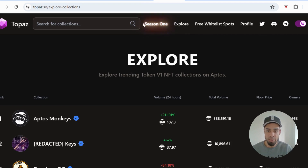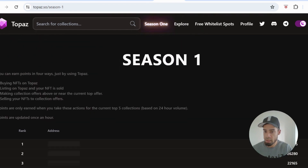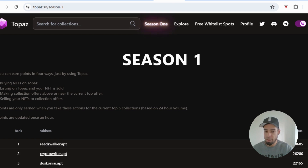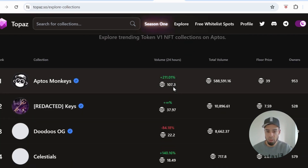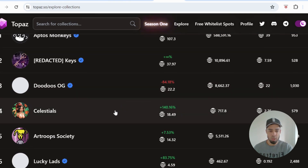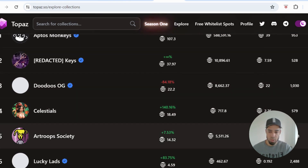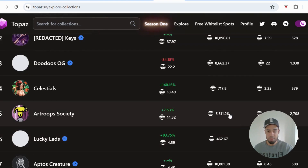For those NFTs, you would come to the biggest platform on Aptos for NFTs — Topaz. They also have an airdrop ongoing. If you go to Season One, this is the criteria to get points: you need to be buying and selling NFTs from the top five collections based on volume over a 24-hour period. To know what those are, go to Explore. There tends to always be a collection which is really low in price — like number five here at 0.06 APT, which is a couple of dollars.